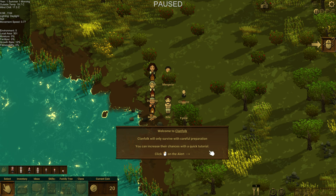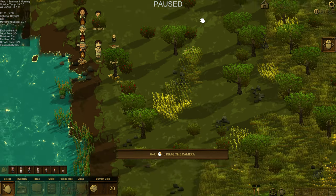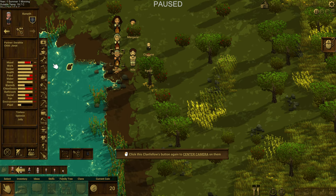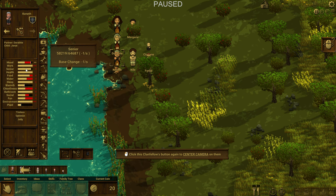Clan folk will only survive with careful preparation — you can increase their chances with a quick tutorial. So we're going to click on the alert, and it gives us the usual drag-around-the-camera controls. You can click down on the left side to get each of our people. We see their mood, their work — senior I guess just means how old they are. Is that telling us how long they have to live? I'm not sure.